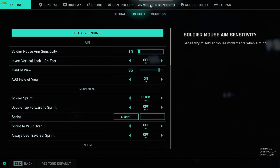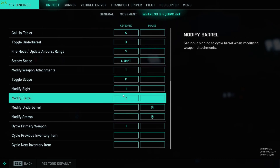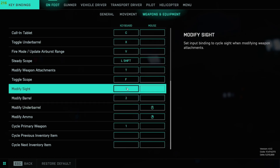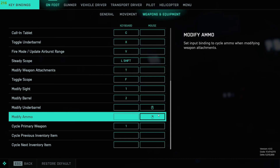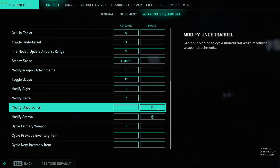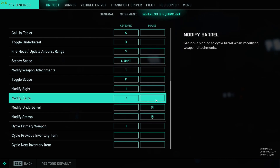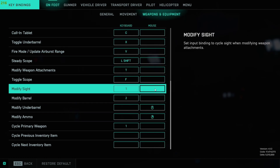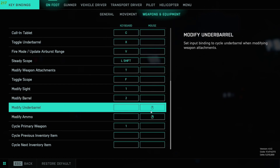Now that we've got our weapons set up, go to mouse and keyboard, edit key binds, weapons and equipment. Scroll down to modify — change that to whatever you want, mine's on T. Here's where it gets really good: the site, the barrel, under barrel, and ammo slots all have custom key binds to swap them. I only set quick binds for the under barrel and ammo because these are the two most important things I need to swap in a split second — when I'm out of ammo and someone's pushing me, or there's a vehicle and I need my under barrel grenade launcher. For sites and barrels I can take my time. I have them on mouse buttons, so I hit T on my keyboard, hit the mouse button, and boom — split second I'm ready with my new ammo or new under barrel.